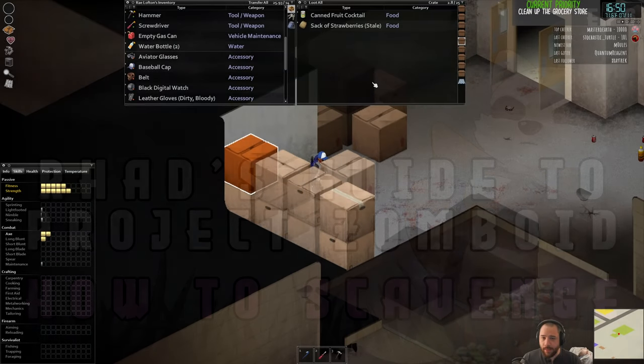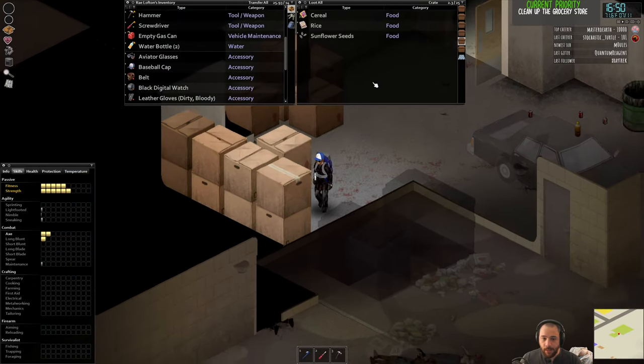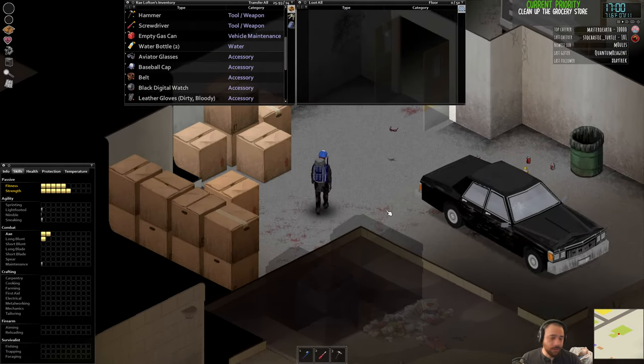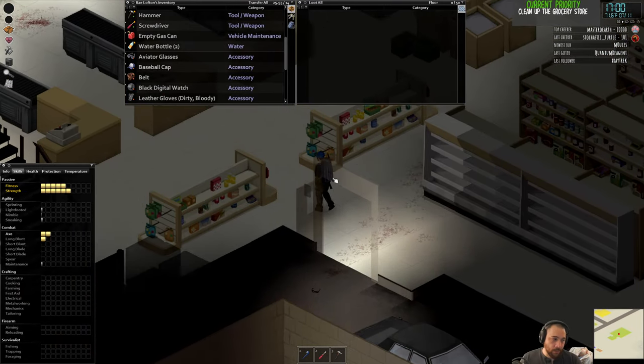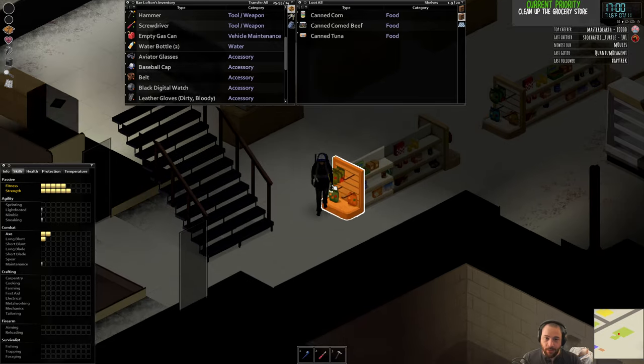Can you take corpses out of the dumpster? If you don't delete them, yes. If you delete them, they're gone. And you can delete anything that way. Those dumpsters, you can just put whatever you want in them — clothing or guns — and just delete them, if that's something you wanted to do.